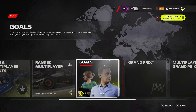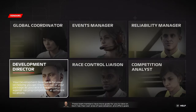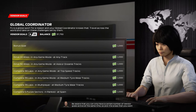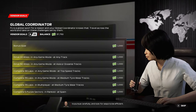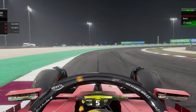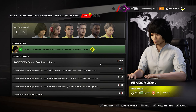Included in F1 World is a full goals system with long-term and short-term goals where more rewards can be unlocked. You are also introduced to vendors who you can buy specific goals from using in-game cash, and these give you bigger upgrades and rewards. For example, I wanted to do some laps on the new Qatar circuit, so I bought the 'drive 50 miles in any game mode at Asia or Oceania tracks' goal, jumped into time trial, drove Qatar — which is so much fun by the way — and once I'd done the 50 miles, my rewards were there to be redeemed, getting my money back and more, plus XP, insight, and many more rewards.